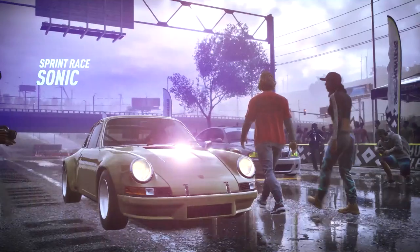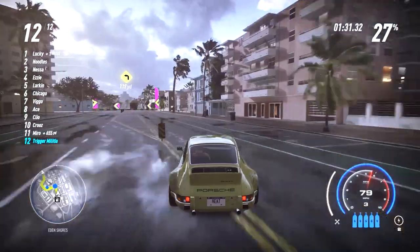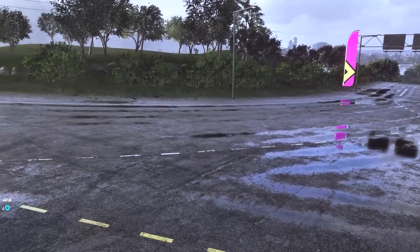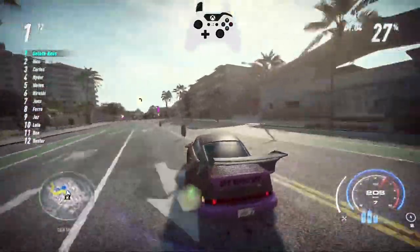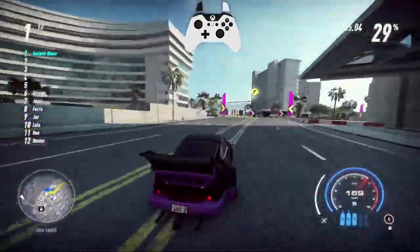Those 7 things are: the starting line, turn 1, the jump, the city, the shortcut, the uphill turn, and in the final leg of the race, the highways. The reason Goliath can put up such a fast time on this race is because he executes those 7 things extremely well.